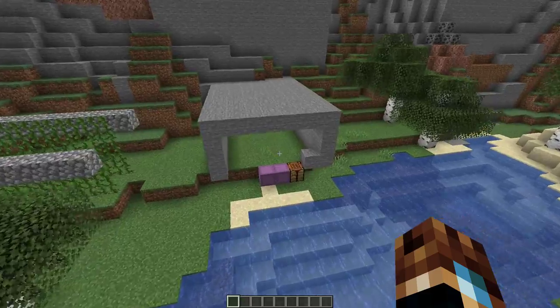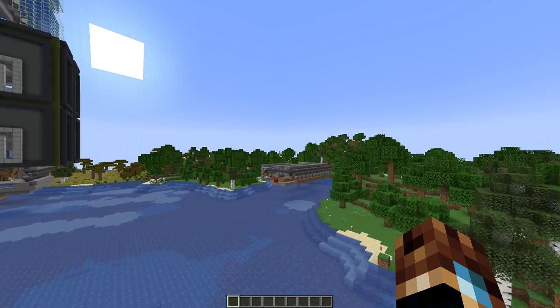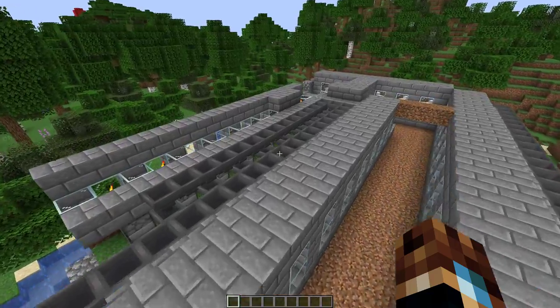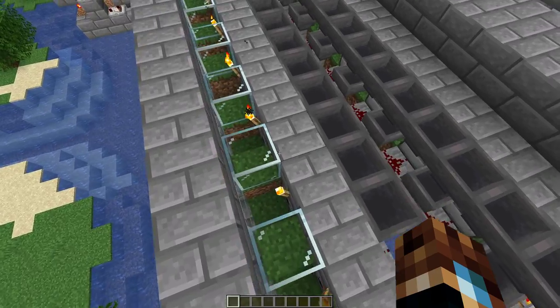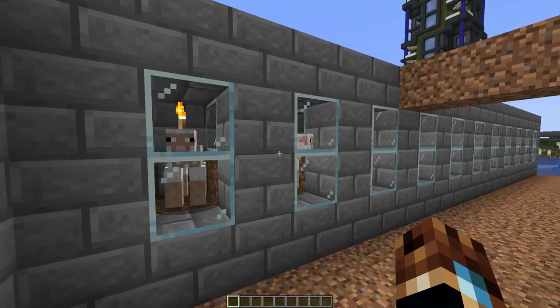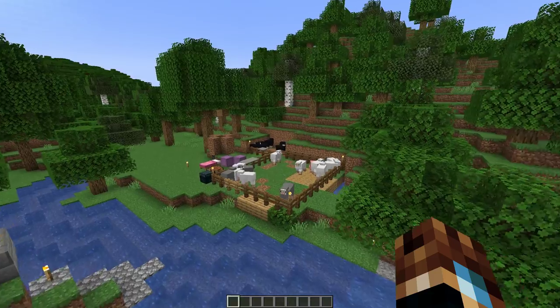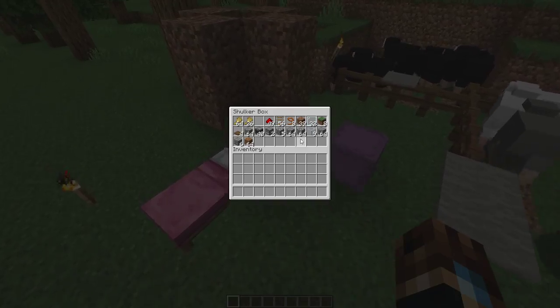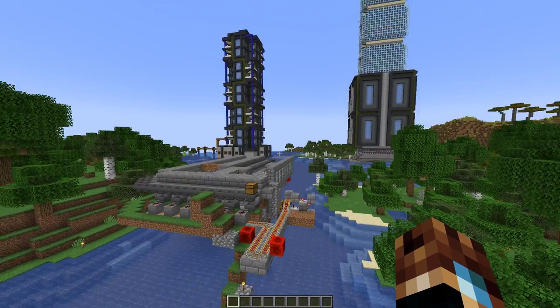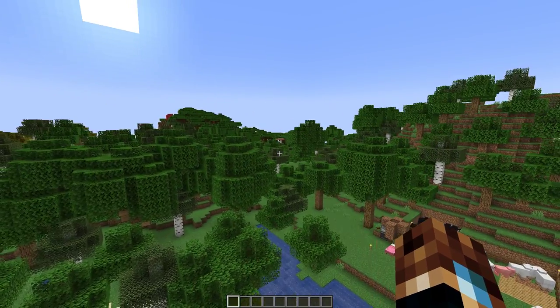Over here Tick Tock One had an automatic sheep farm — he put shears in the dispensers. There aren't a ton of sheep in here anymore, and they're all shorn. He's got a couple shulkers here with building supplies. I'm going to be honest, I don't have a planned order for how I'm going to visit all these builds — I'm just going to bounce around to whatever's closest and work from there.